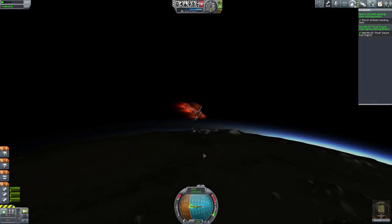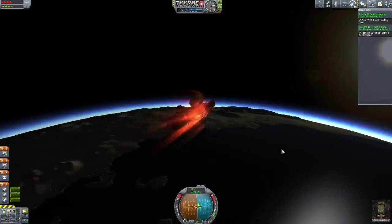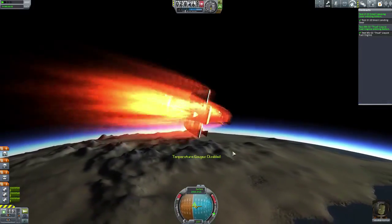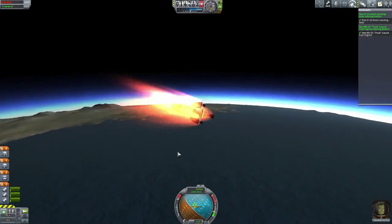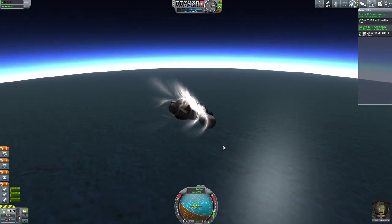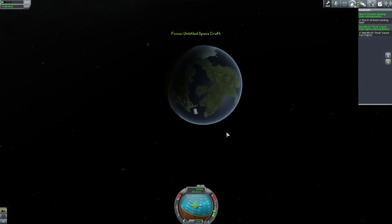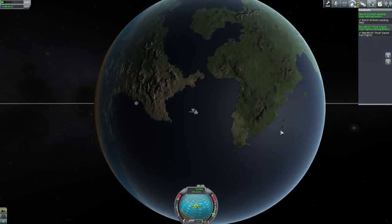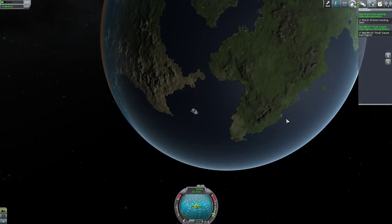Here we start having our first re-entry effects at 46,000 meters of altitude. Let's see if we can save this spacecraft intact — that would be a nice episode finisher. We landed a bit far away from the Kerbal Space Center — I can see it now. We landed a bit far away, but I hope to refine my approaches in the future.